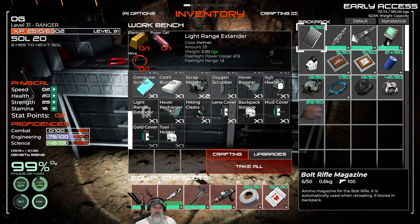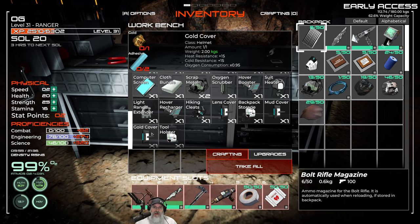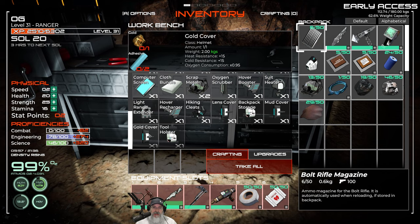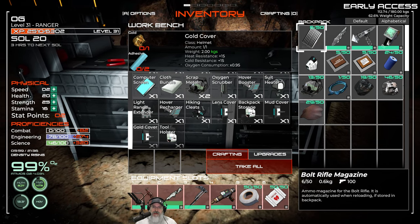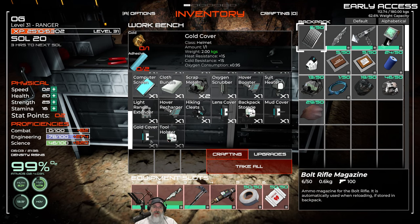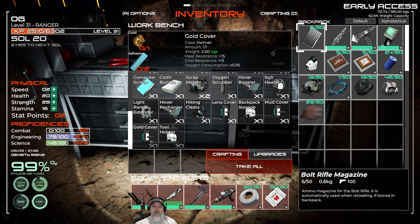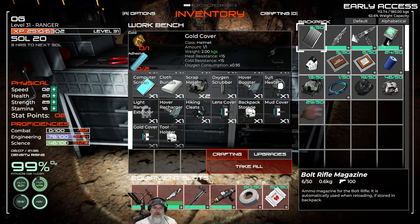You also have helmet options that help keep you warm. The gold cover gives plus 15 heat and plus 15 cold resistance plus a little less oxygen consumption — a really good one. The problem is we can't make it yet because we don't have what's needed to make adhesive. We're going to discover that in the next discovery episode.